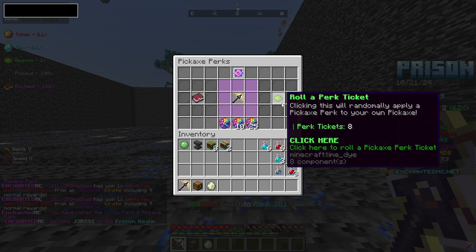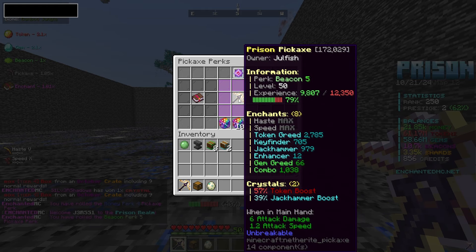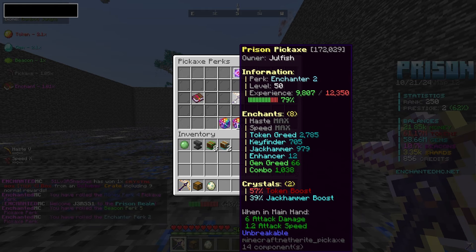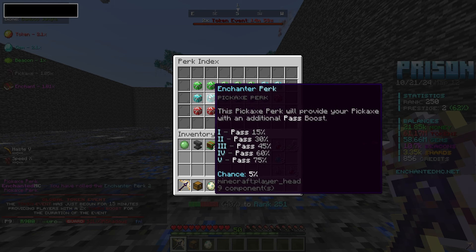We got a beacon perk — no, we want a master perk. What did it just open, a money one? That's kind of trash. Beacon five, also trash. Enchanter two — that doesn't sound horrible.